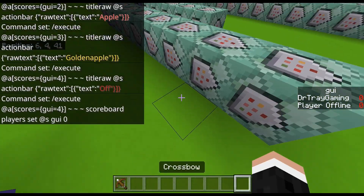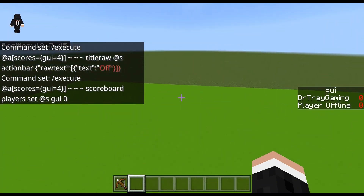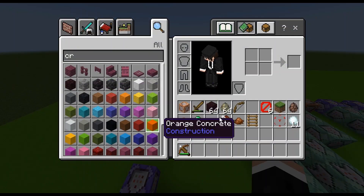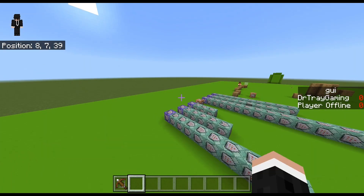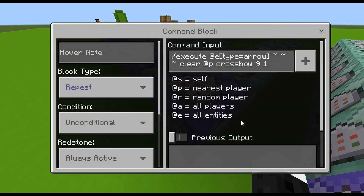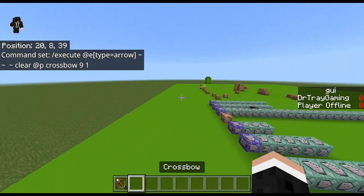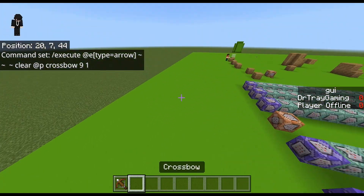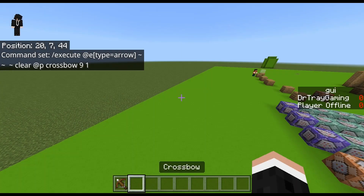My solution to the issue is to have an arrow permanently in one of the slots of the player's inventory. All of the crossbows would be one durability level down, so instead of detecting durability nine, it detects durability eight. Basically you'd have a crossbow with a durability of eight and an arrow permanently present, and the other crossbows are each one level lower than the command is clearing, so only the correct one triggers.